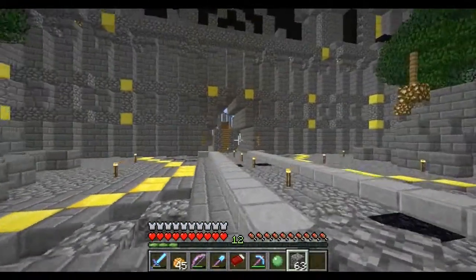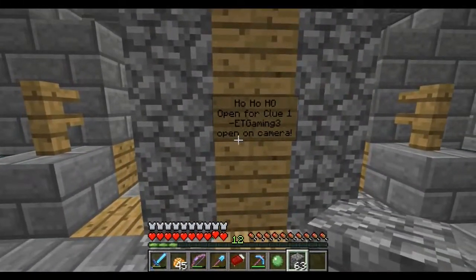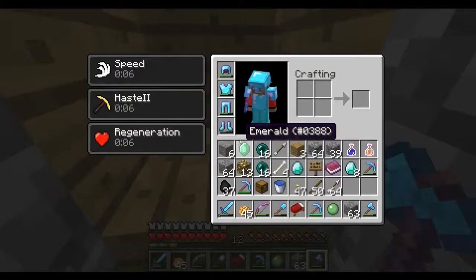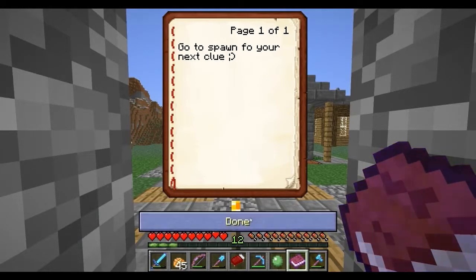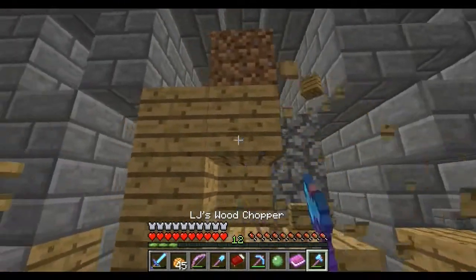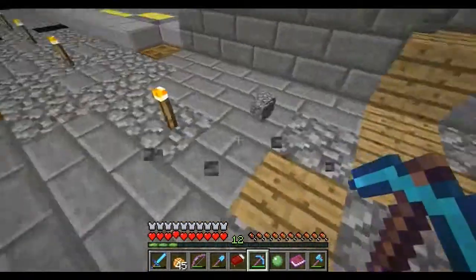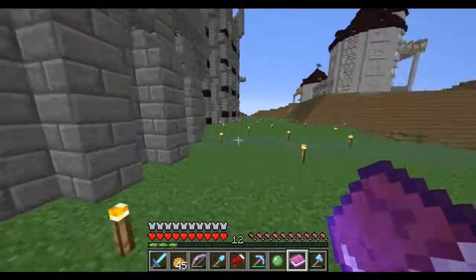I gotta get presents for them too - we got Flex and Wolf now on the server as well. In the entrance of my castle I have another present. It says 'ho ho ho, open for clue one, ET Gaming, open on camera.' Okay, where's my axe? It's a book - 'go to spawn for your next clue.' Okay, so this is clue one. Hopefully this episode doesn't go on too long, I like to keep episodes around 10 minutes.